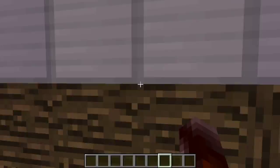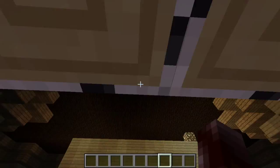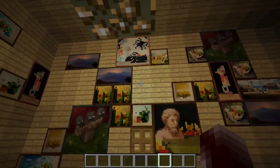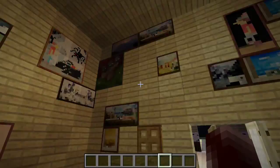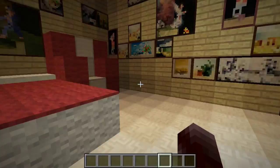You go in here and there's stuff around — this is the master's room. He loves paintings, so there are paintings everywhere. The only computers or laptops in the whole entire utopia are right here. There are bathroom thrones for the husband and wife, and then there's the bed.